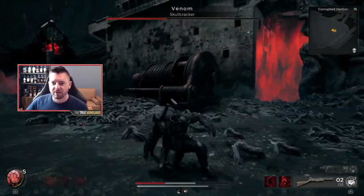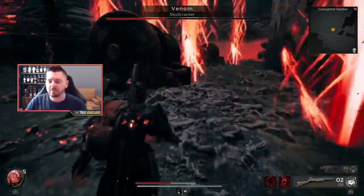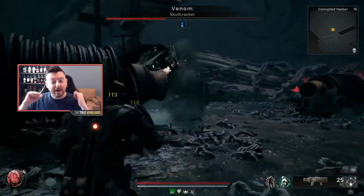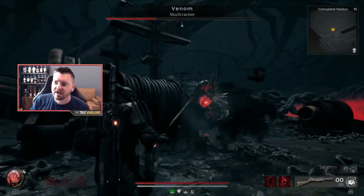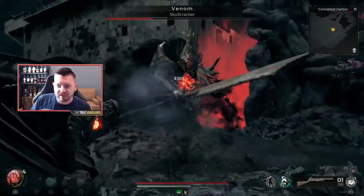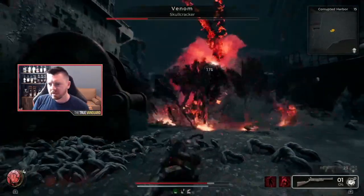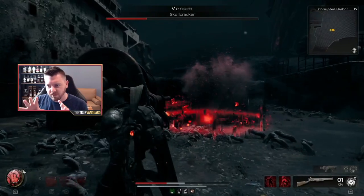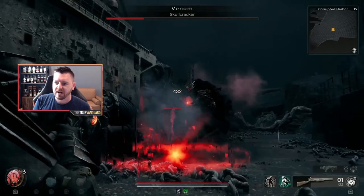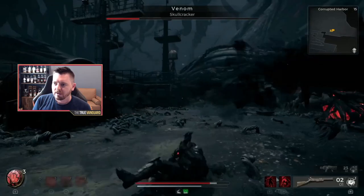He has this combo: stab, stab, big wind-up, long stab. When you see that big wind-up, you want to dodge laterally — not backwards — because dodging backwards you're going to take a ton of damage. Go to the side to avoid that attack and you'll be fine. He also has an attack similar to what Cancer does, but with this one you can stand in it and dodge it without taking any damage — you don't have to back-pedal.